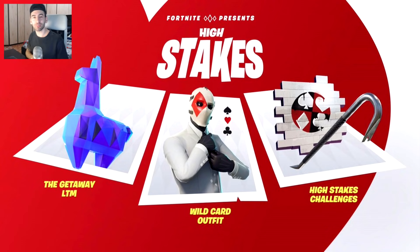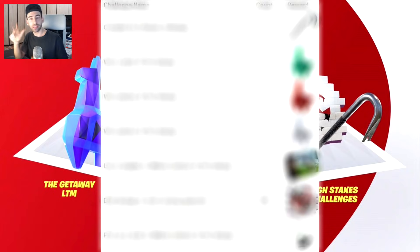Finalmente come dicevo all'inizio del video è tornata la modalità fuga, molto divertente e con grandi possibilità di vittorie. Mi ricordo la prima volta che è stata implementata avevo fatto una bordata di vittorie, cosa che non avevo mai fatto in altre modalità. Andiamo a vedere le sfide: usciranno alle ore 3 di oggi. La prima sfida ci chiede di completare due challenge della modalità fuga. Come ricompensa avremo il piccone — chi ha già partecipato lo ha già nell'armadietto.